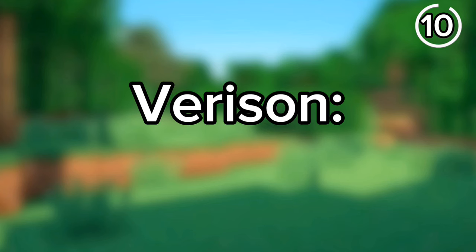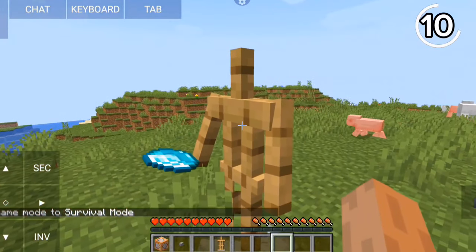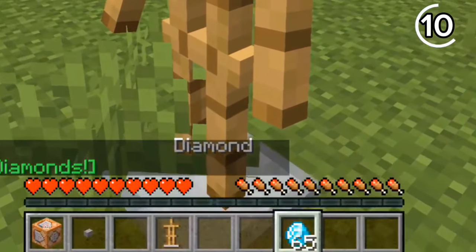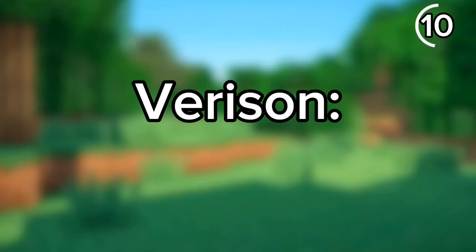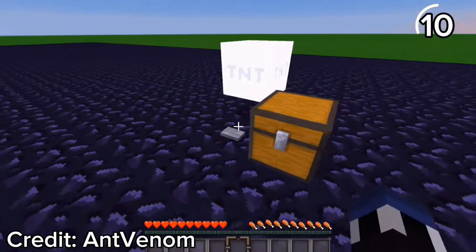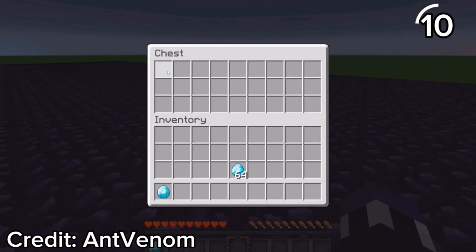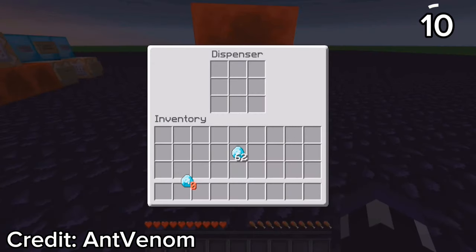Here's an illegal item stack: in version 1.14.3, using this command you can spawn an armor stand holding item stacks above 64. There's also a way to get negative items in version 1.8 — by setting up this contraption, then igniting the TNT and spamming '1' on your keyboard, you can get an item with a stack of zero.